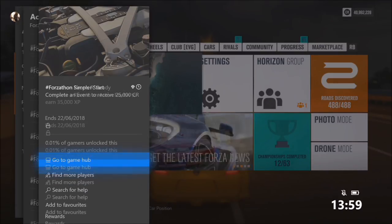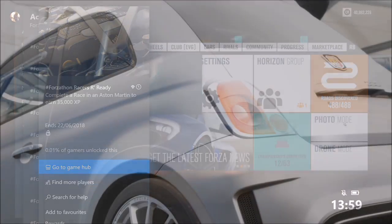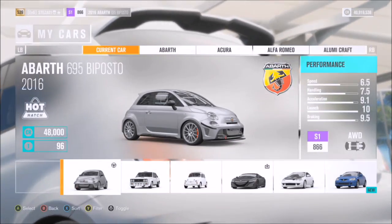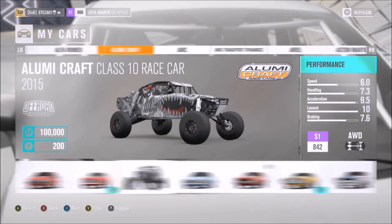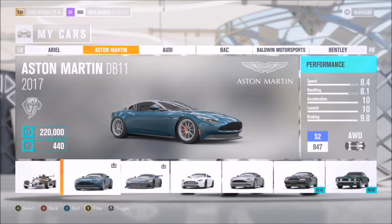These challenges can be done very quickly — well under 10 minutes. What I'm going to show you is how to complete the first and third challenge together: complete an event and complete a race in an Aston Martin. Since a race is an event, we might as well get both out of the way at once. The first challenge can also be done during the Porsche championship, but I want to get the Aston Martin one done first.